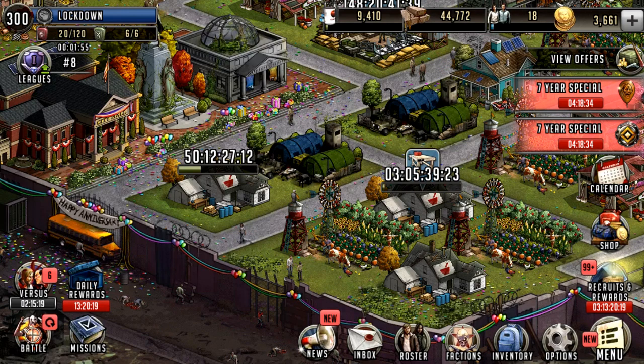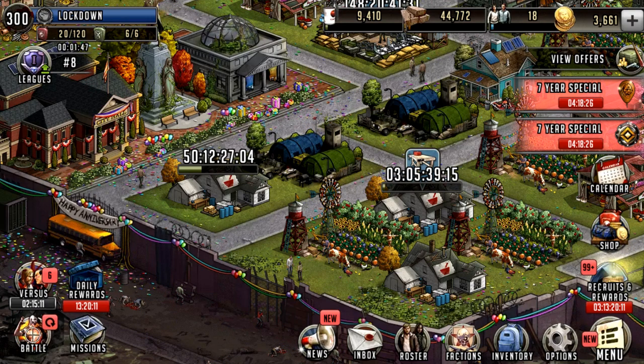Hello survivors and welcome to another Walking Dead Road to Survival video. In this video we're going to be going over the 7th anniversary event rewards and how to obtain them. There are two main rewards in the anniversary event: the first one is going to be the avatar and the missions required to obtain it over the mini events, and of course there's also going to be off-duty Rick where we can obtain him up to Limit Break 3.